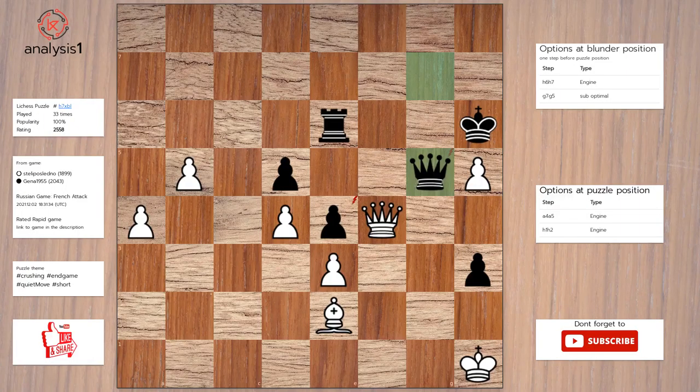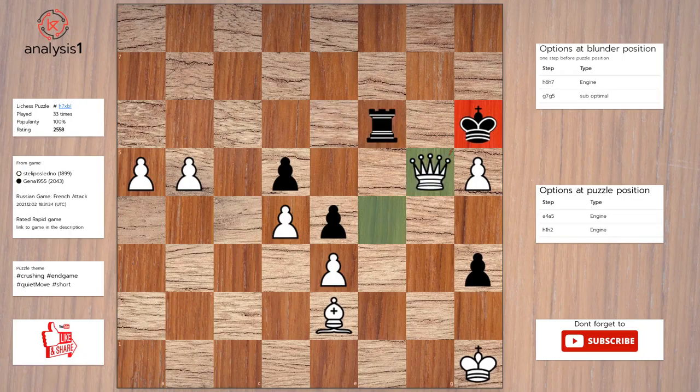Let us go to the next puzzle. Here are the threats: queen takes queen check, queen takes pawn. The checks are: queen to f6 check, queen to f8 check, queen takes queen check, queen to d5 check. Answer to this puzzle is b5. Rook to f6. Queen takes queen, check.